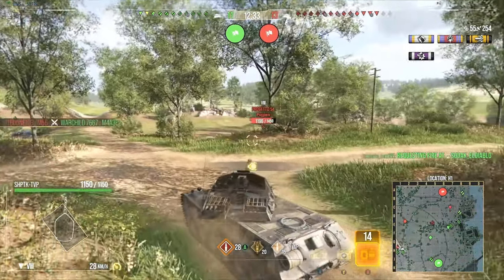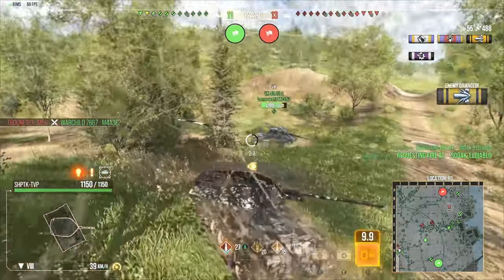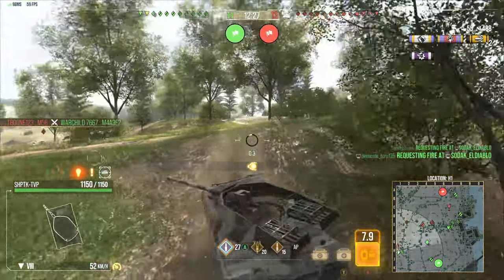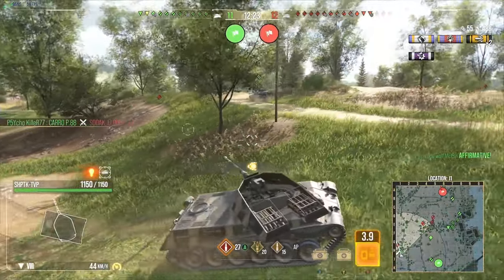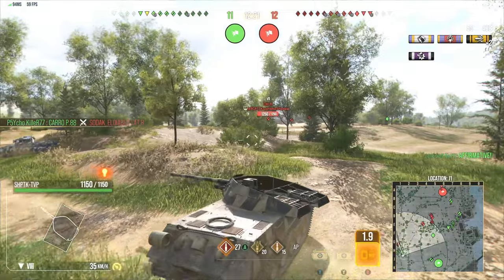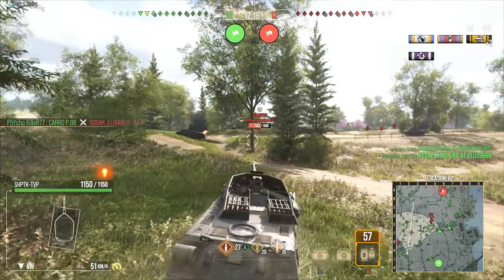Here we go — I kind of wish I would have loaded a high explosive because I could have put it between the drive wheels and pinned him for 420 alpha. But he's pulling up and it's not like I have much time — if I swapped shells I would have never gotten the shot off. There's the Setter getting spotted in the bushes. I'm calculating: do I want to rush? Do I want to pull in? I'm willing to take a hit from the Pergetto if he wants to shoot, but I want to relocate, get a shot off, and then pull up and over.